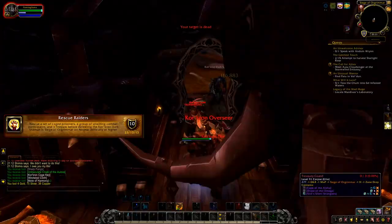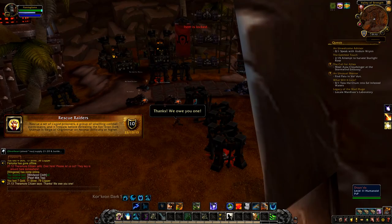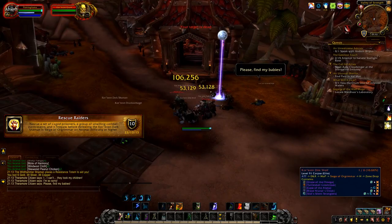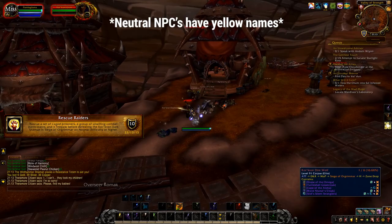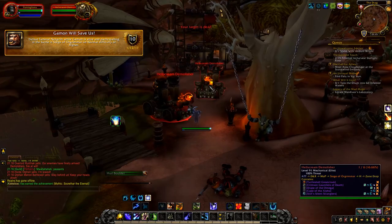For Rescue Raiders, kill all the hostile orcs. There is one orc in the bank that drops a key — loot this key and unlock one of the cages with prisoners in it. It's very important that you unlock a cage with prisoners, otherwise you won't get the achievement. Do not kill the neutral NPCs — only kill the hostiles and keep the neutrals alive, as they are basically slaves of the orcs. After that, go into the boss room, kill the boss, and you will get your achievement.